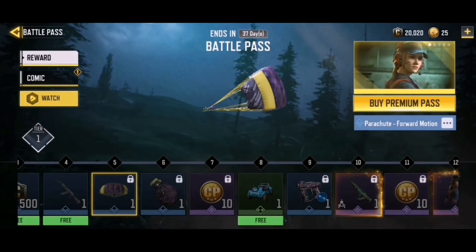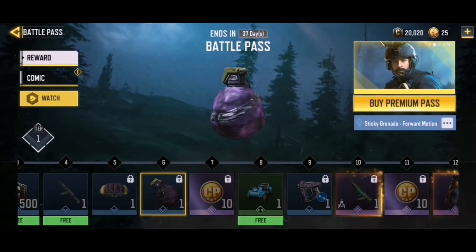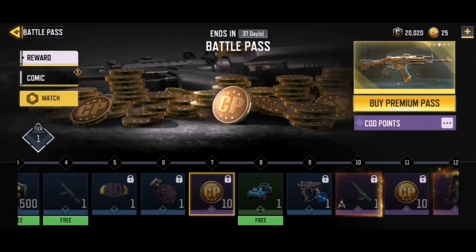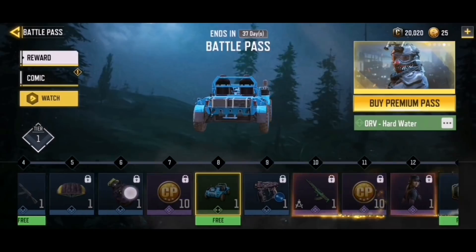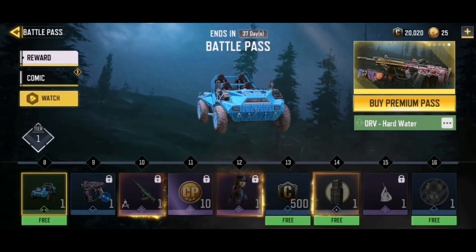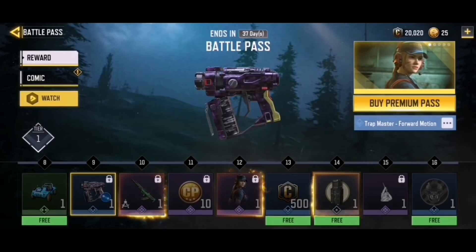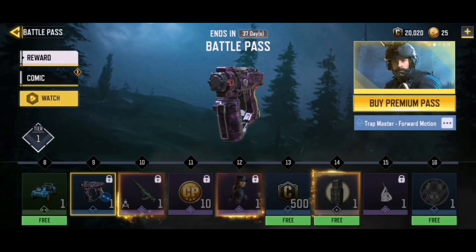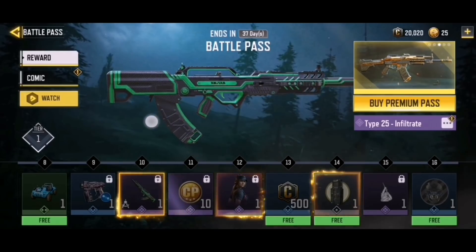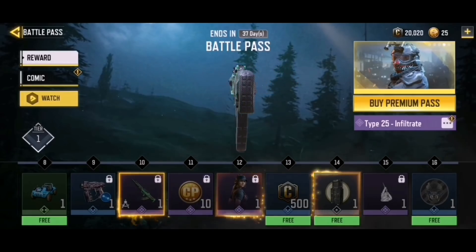Over here we have the parachute Forward Motion in yellow and purple - actually looks cool, goes together very well. Then the Forward Motion sticky grenade and some card points. Here we have the free ORV Hard Water and again that blue looks very nice, very appealing - it looks dope. We also have the Trap Master Forward Motion.